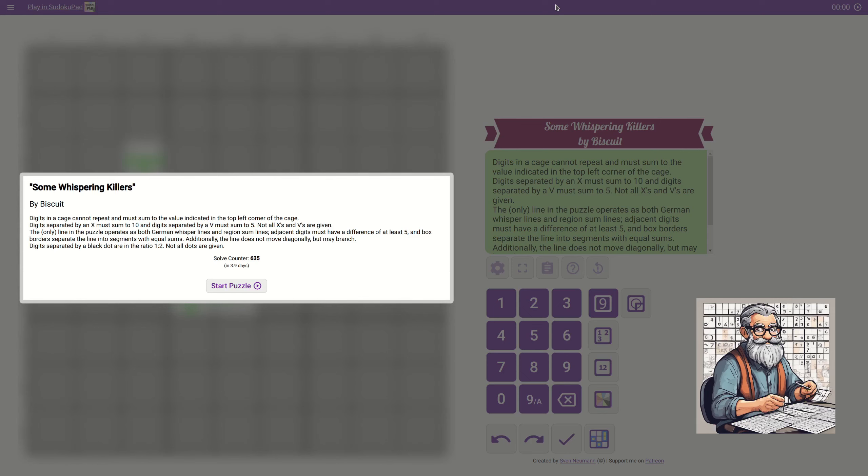Let's read the rules. Digits in a cage cannot repeat and must sum to the value indicated in the top left corner of the cage. Digits separated by an X must sum to 10, and digits separated by a V must sum to 5. Not all X's and V's are given. The only line in the puzzle operates as both a German whispers line and a region sum line. Adjacent digits must have a difference of at least 5, and box borders separate the line into segments of equal sums. Additionally, the line does not move diagonally but may branch. Digits separated by a black dot are in a ratio of 1 to 2. Not all dots are given.